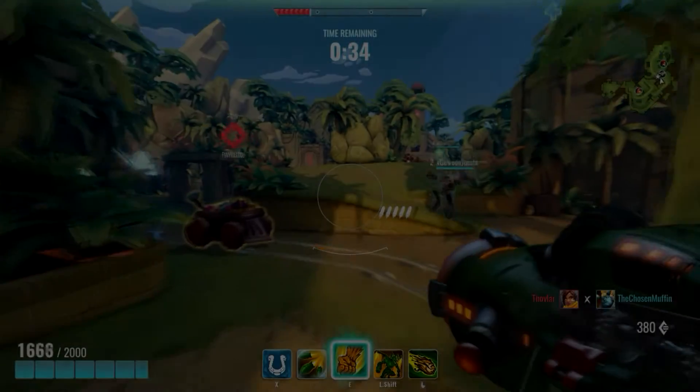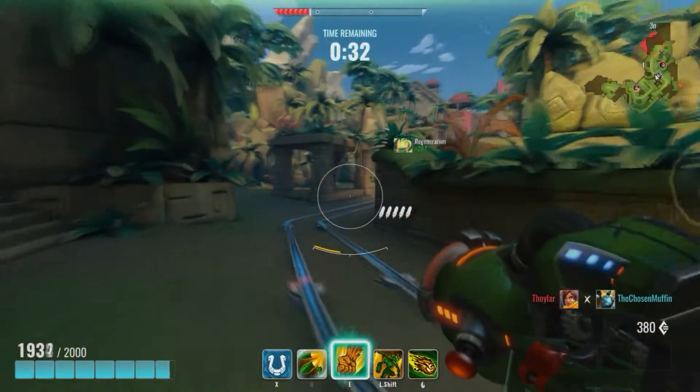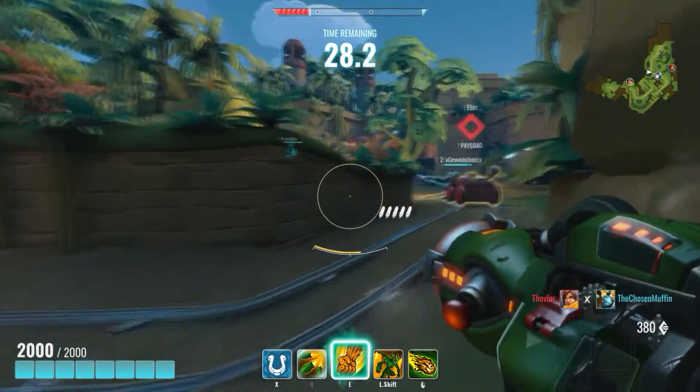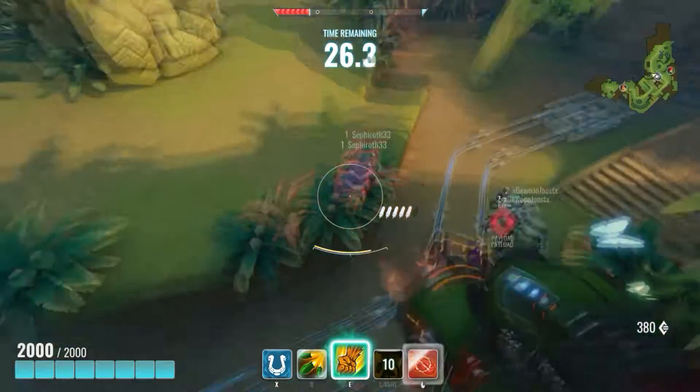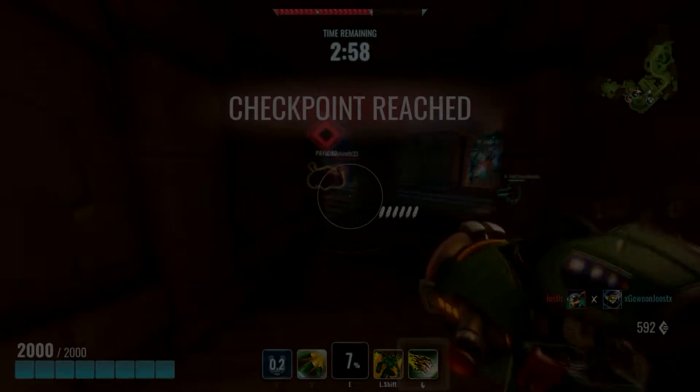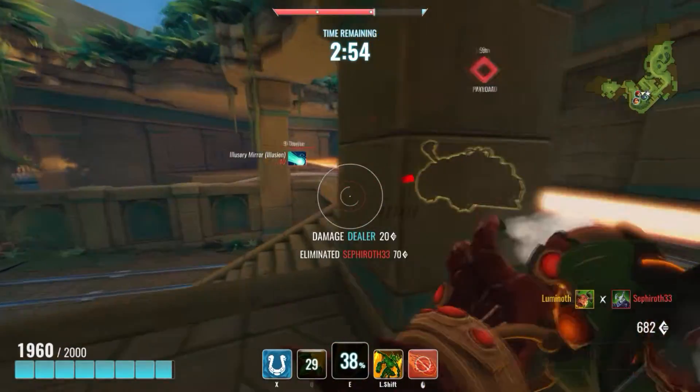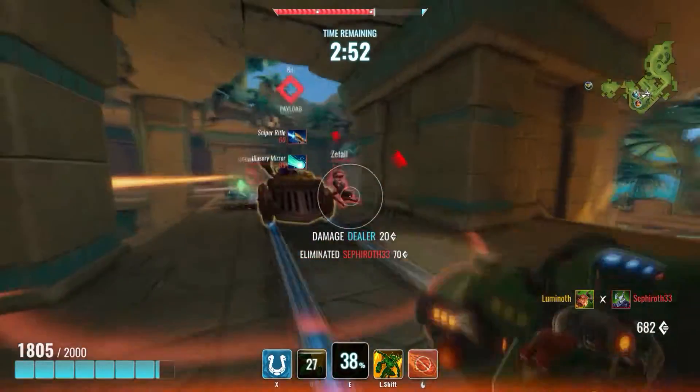Comedy aside, use this time to train some lead aim — by which I mean aiming at where the enemy will be and not where they are at the moment of your shot. The rockets aren't extremely slow, but still enough that you'll have to work hard for a direct hit. If you have trouble hitting people, aiming at their feet, or better yet taking higher positions to aim downwards, will help.